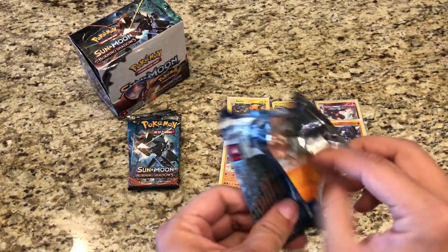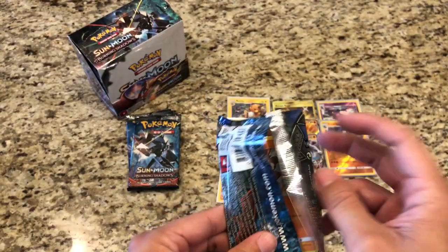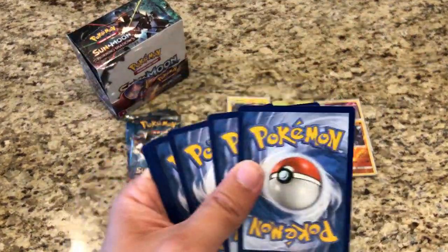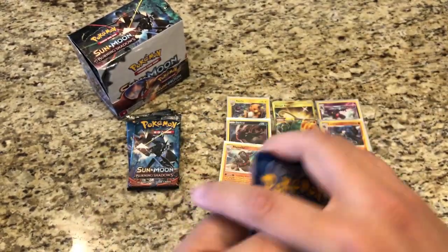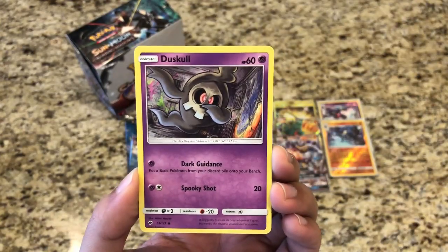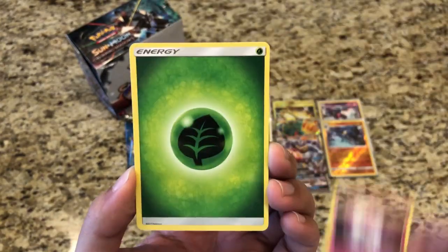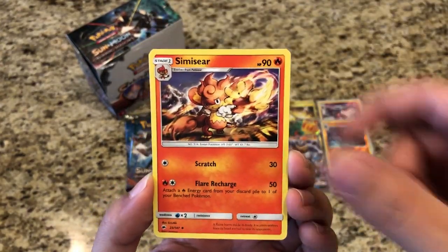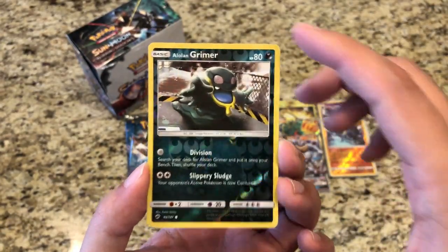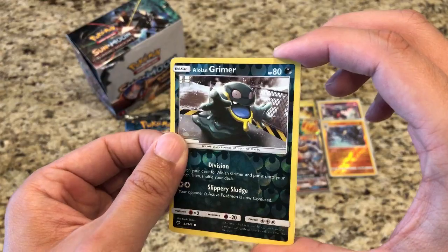Four more packs rolling through this box. Pack fifteen: Mudsbray, Tynamo, Oddish, Duskull, Morelull, Lus, Leaf Energy, Simisear, Heatmor, Lana, Reverse Alolan Grimer. And our rare is a regular rare Mudsdale.